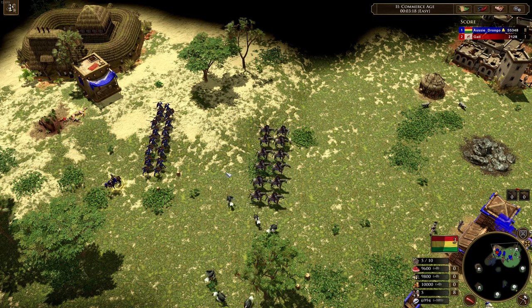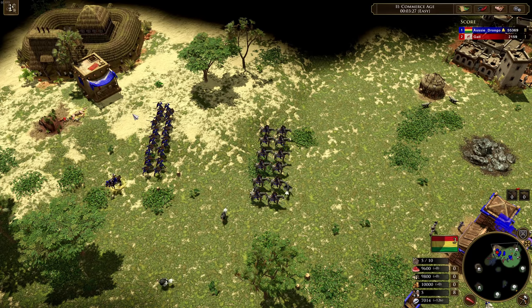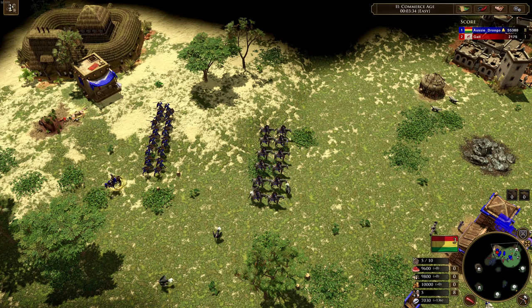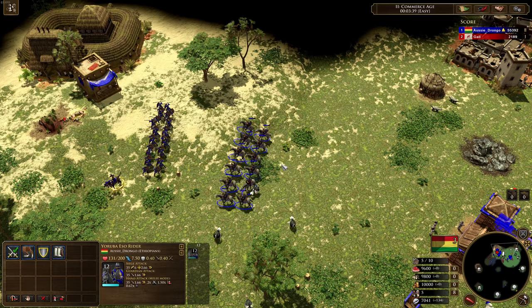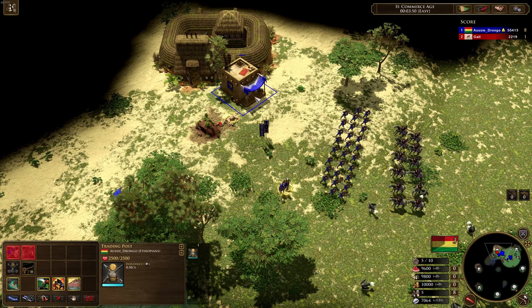The Ethiopians don't have access to it, but the Hausa have got access to a card in Age Four which is 16 Yoruba Allies. You can also combine the Yoruba Allies from the home city with this technology and it doubles them as well. So you make six of them here, then ship them from the home city and you have a total of 22, then they double and you have 44 — they all pop out at the same time. It's absolutely crazy. Definitely a really, really cool mechanic, very fun to try and time right before the fight happens.